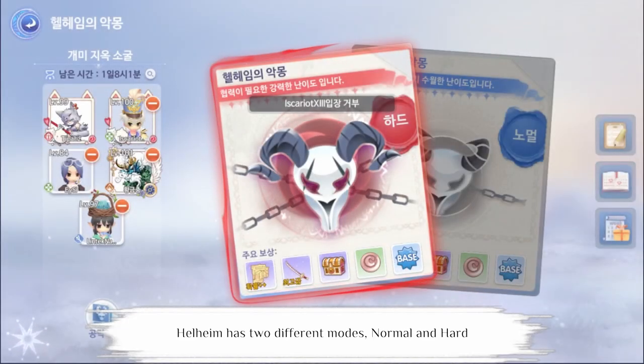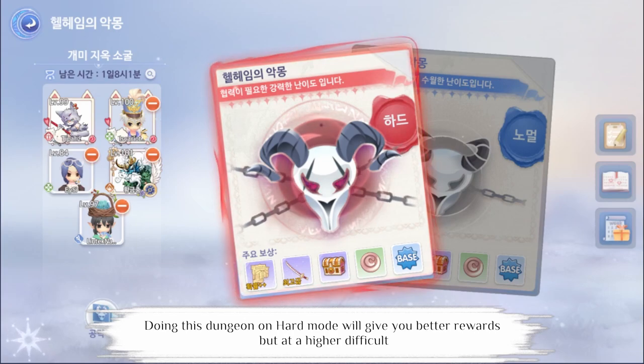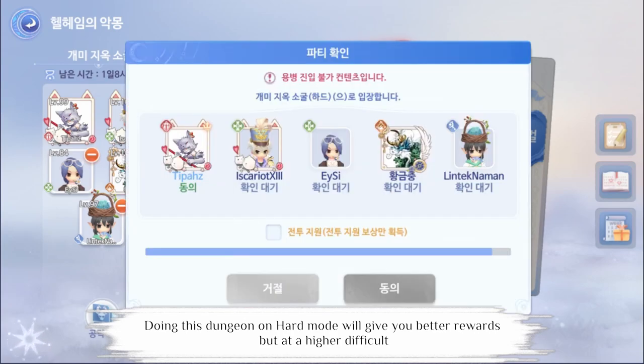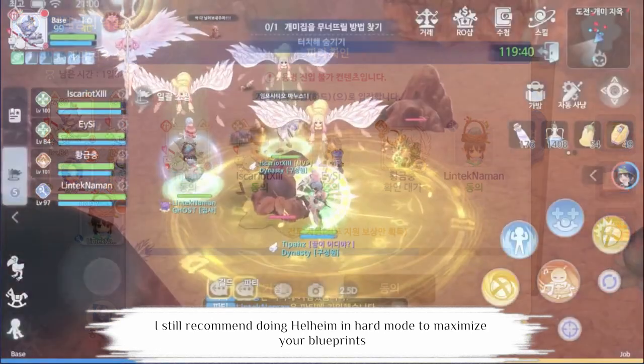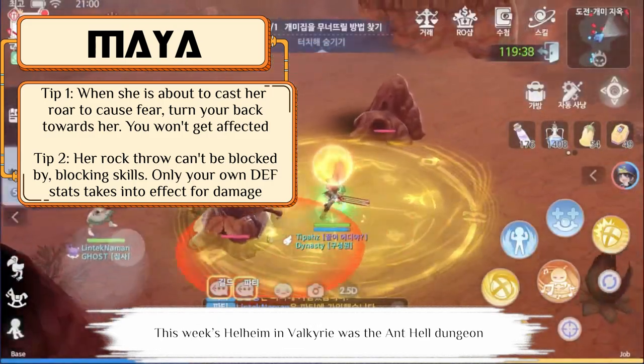Helheim has two different modes: normal and hard. Doing this dungeon in hard mode would give you better rewards but at higher difficulty. I still recommend doing Helheim in hard mode to maximize your blueprints. This week's Helheim in Valkyrie was the Ant Hell dungeon.